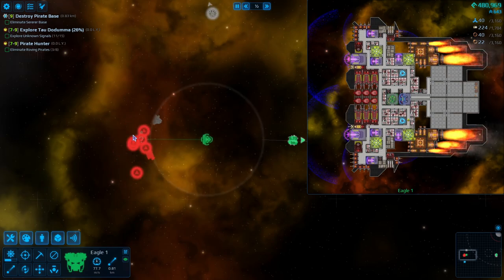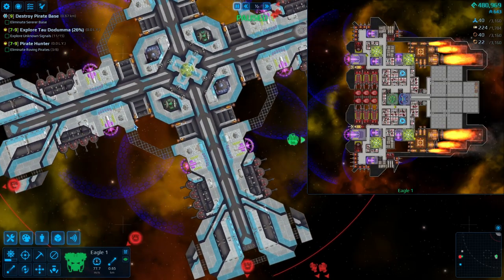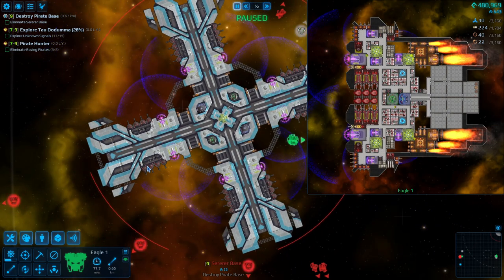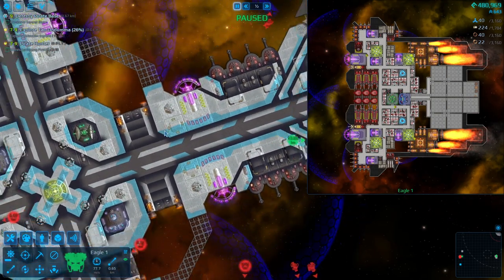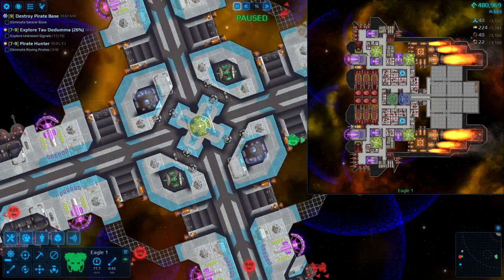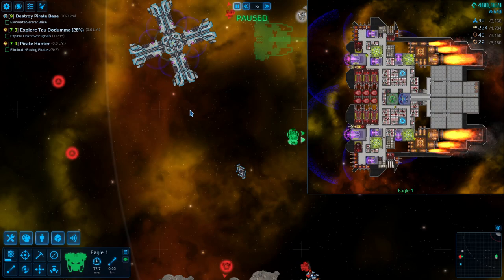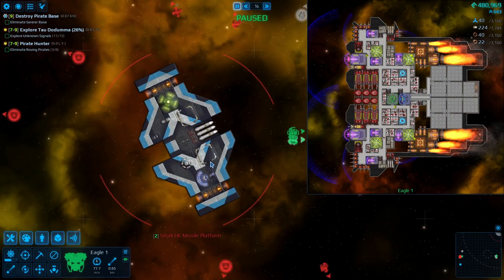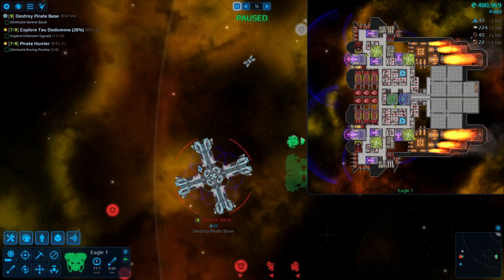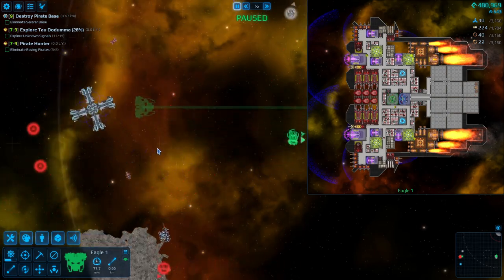What do we got? Oh gosh — level 7 enemy, a level 9 platform. Holy crap. So it's got cannons out the wazoo facing a variety of directions. And that's it? So you're telling me if I don't get within cannon range, I can just destroy this thing? Easy peasy — that's actually not scary at all.